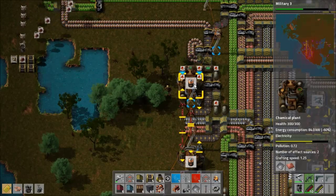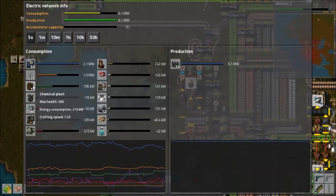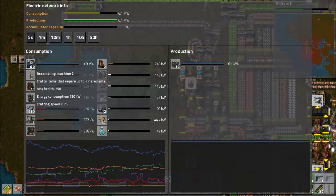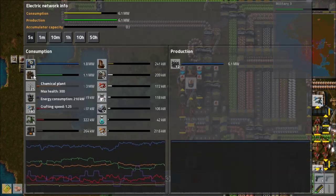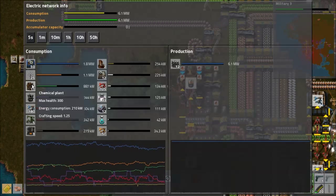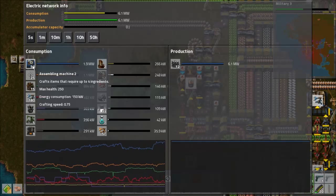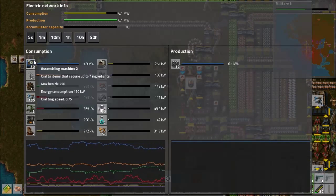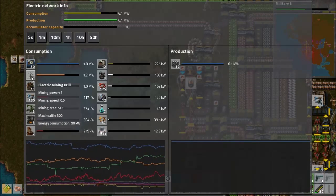Efficiency modules — reduce that power usage. Getting it down there. Assembly machines are what's killing me, and I have 50 of them. The power reduction is much better to put into the chemical plant. If I don't need the faster speed, because the assembly machines use a good chunk of power, but not as much power per unit as the chemical plants do.